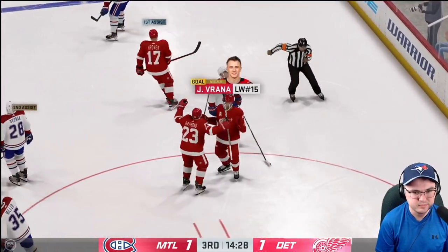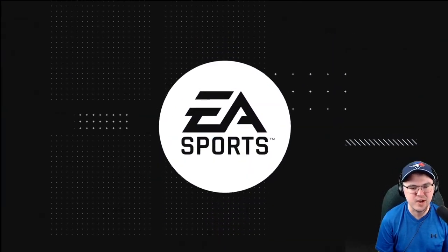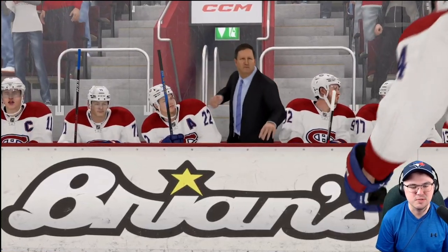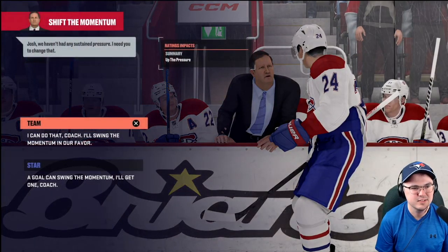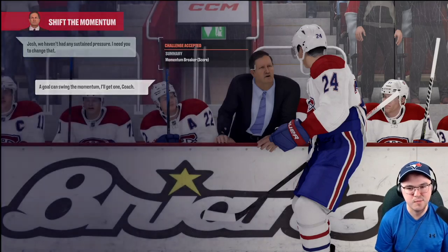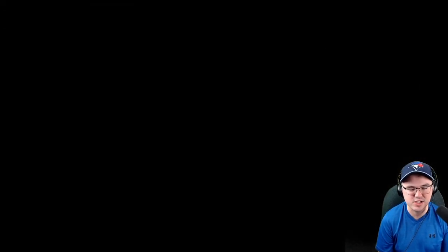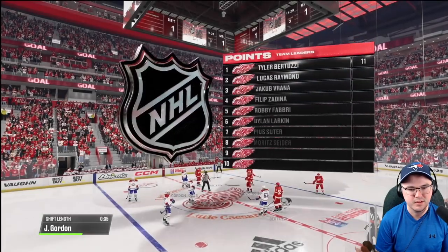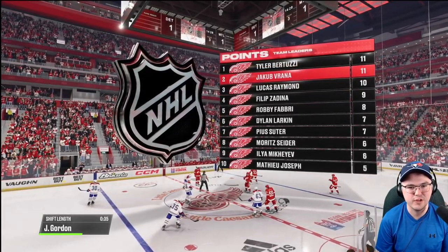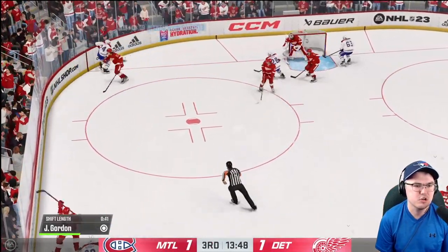They score. Jacob Vrana scores for the Red Wings. This game is tied and coach Marty St. Louis is not going to criticize us for being on a goal-for-goal-against there, not going to criticize us for the stick infraction. Instead we're going to try and get a goal for the coach. There's Murray with the puck — he gets it to Gordon. Gordon brings it into the zone, slows up, gets around his man.